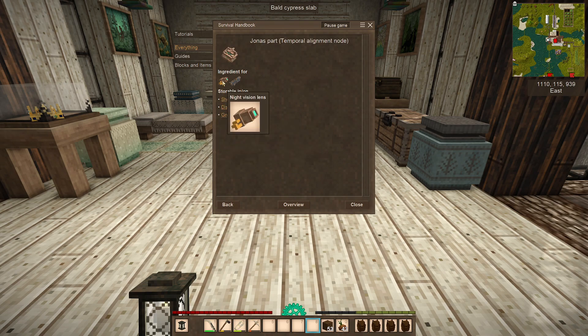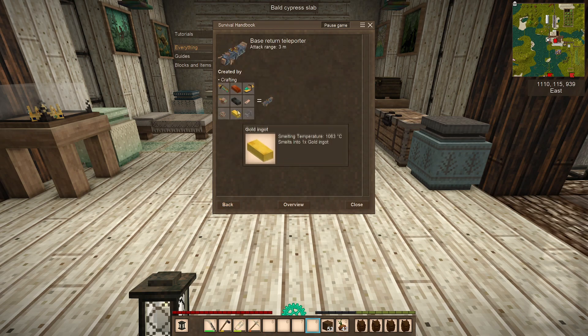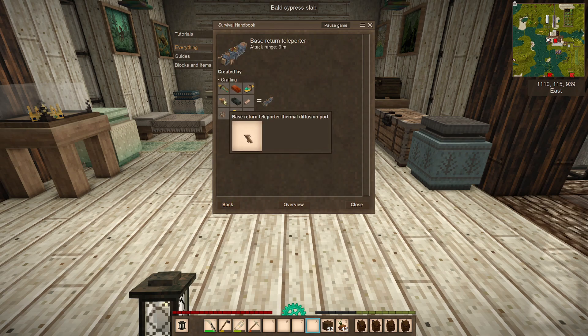There's a temporal alignment mode, a night vision lens, and a base return teleporter with attack range 3 meters. Do we fire it at something and it returns us to base? Fascinating. There's an alignment pylon and we've got more Jonas parts here — a reductive interval pylon. Good grief, more Jonas parts. I can only assume this is work in progress because I don't know what a Jonas part is.